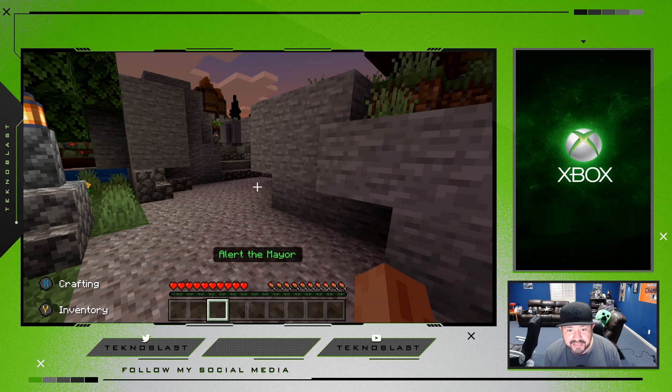Explore the nether waste, search the soul sand valleys, traverse the basalt deltas, or venture into the crimson and warped forests — but don't forget to craft a respawn anchor, you know, just in case. It's not like you're going to get knocked into lava or have a heated argument with a piglin. Not at all. *breaks into evil mythical laugh*